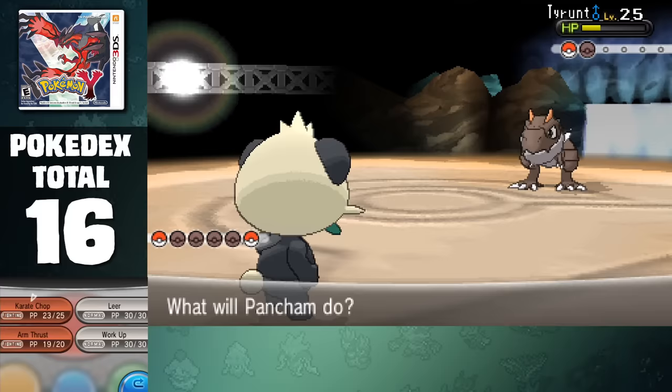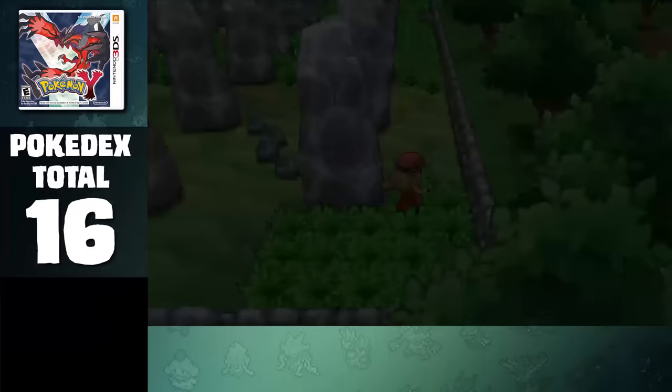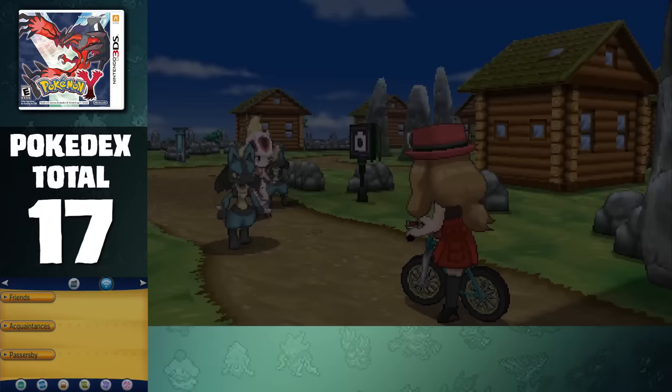Grant is probably one of the more difficult gym leaders you have to take on in this playthrough, as he has access to a Dragon-type Pokemon, which probably resists everything you've trained up at this point. This took a couple attempts because my team was pretty unbalanced, but with a little luck I was able to take out his team of fossils and claim the second badge. Heading north of the city is Route 10, which is a pretty important location for our encounters, as Hawlucha can help carry us through all of the battles until we have a fully-built team. Considering that it is a new Pokemon added to this region, we're going to have to grab it at some point.